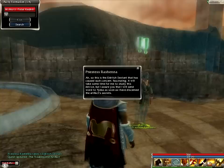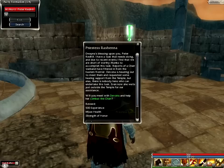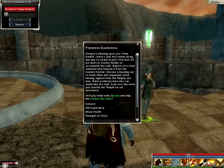I bet there are no secrets — I bet it just helps people or whatever. Duana's blessing upon you. "I have a task that needs doing, and due to recent events, I find that we are short of worthy monks to accomplish this task. Reports of a Charr warband have filtered in from the eastern frontier. Duana is heading out to meet them and requested some healing support from the temple, but alas there is nobody here who can undertake this task. Even now she waits just outside the temple for our assistance. Will you meet with Duana and help her combat the Charr?" There are two pretty nice skills from this, so yes, I will.